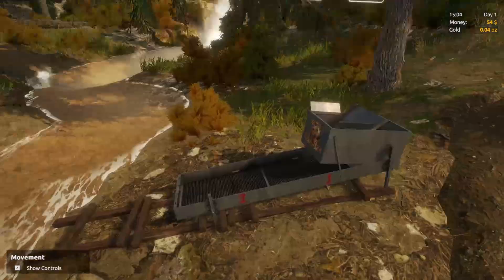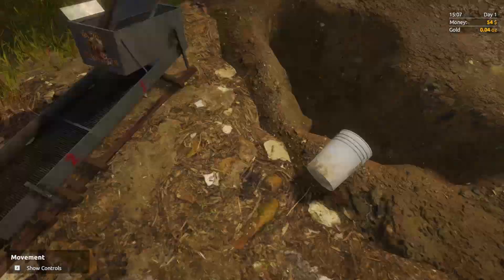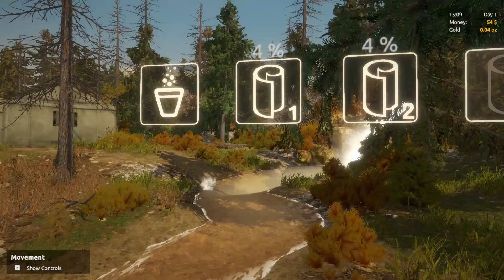Now I think we have a sad little amount of gold potentially in the mats. What we have to do is see just how far we can fill these mats up before we try and extract the gold back into the bucket, pan it, suck it up, and then be able to sell it. We've got a couple more percentages.